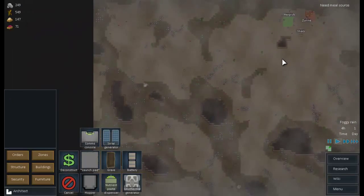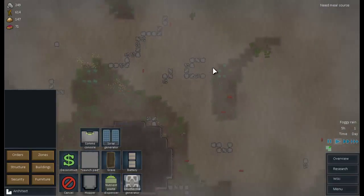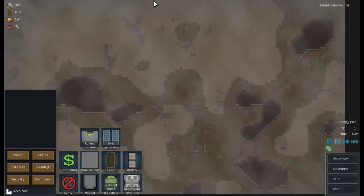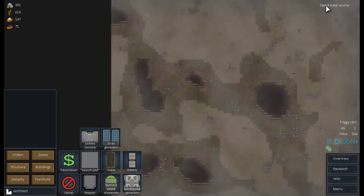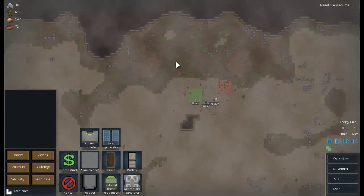So we're not next to any geothermal capabilities — there's one way over here. They put all this so far away. Where's another one? There's one right here. There's only two geothermal vents? It looks like we're going to be using a lot of solar power unless we decide to take our base way over there, which is going to be a huge expansion. That'd be crazy.